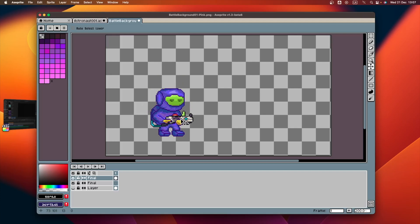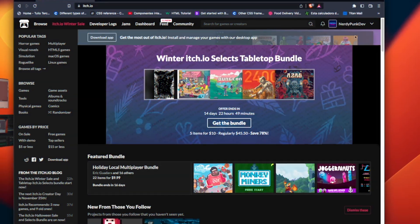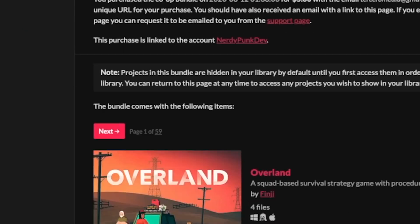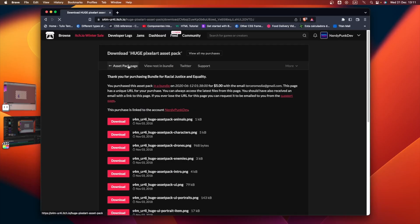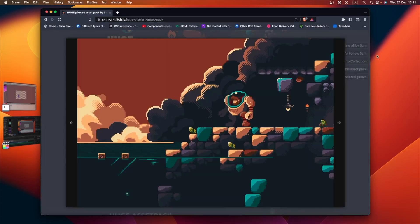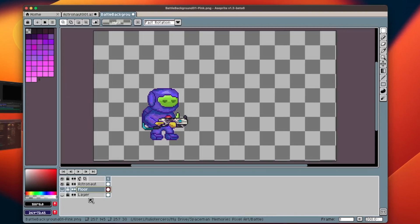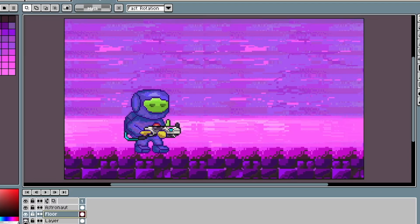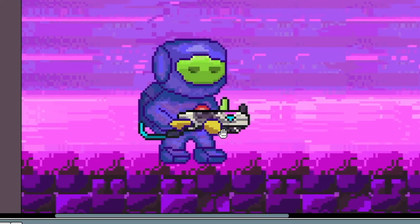I needed something that would work for now as a placeholder for visual clarity. I went to my itch.io library to look for a pack of assets for a platformer, since that side perspective is what I needed for this new version of the battle screen. Fortunately, I found something that worked — this pack called Huge Pixel Art Asset Pack, created by Sam, so thanks Sam. I took some blocks from this tileset and modified them to fit the color palette of my game. I used them for the battle screen floor, and for the background I ended up using a modified version of the background I used previously.